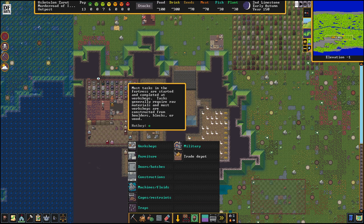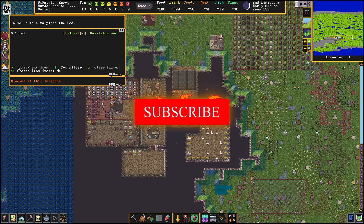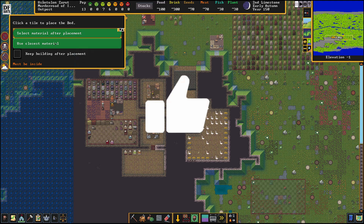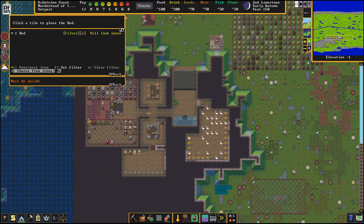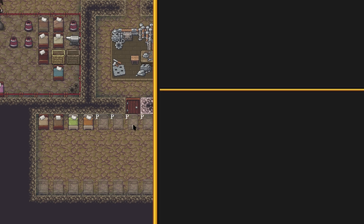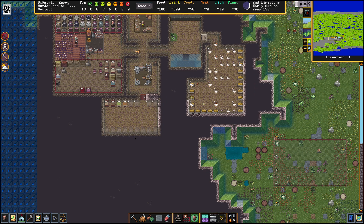If I go to Build, then Furniture and Bed, you notice that this box comes up — it's a little bit different. This is due to the most up-to-date DFHack. If I hit the arrows here, I can go back to 'Use closest material' and 'Keep building after placement.' Now I can place the beds in planning mode — you see the 'P' next to it. Planning mode is back in DFHack, which is great.